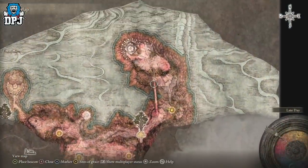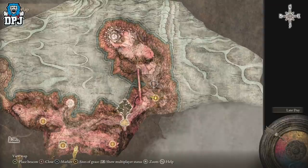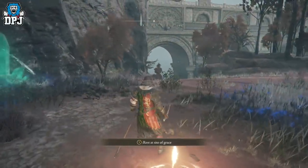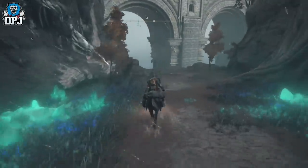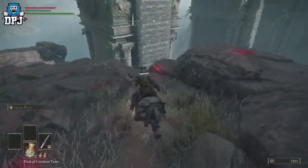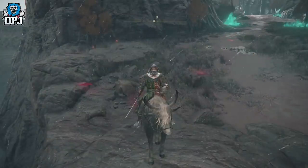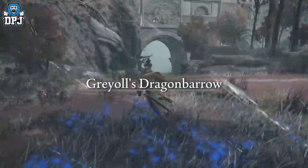Next is an incredible rune farm where you don't have to fight anything. You can do this an unlimited number of times and earn around 8,000 runes per minute if you're quick. From the same Lenners Rise grace, run down the hill to a specific spot and stop for a split second — a boulder will spawn and roll towards you. You want it to roll off the cliff, but dodge out of its way as it hits very hard. Time it right, dodge, and it rolls off the map rewarding you 2,000 runes. Fast travel back to the grace, run back down, and repeat as many times as you like.